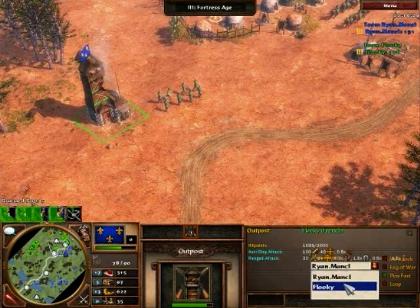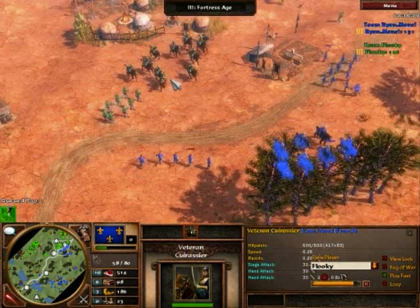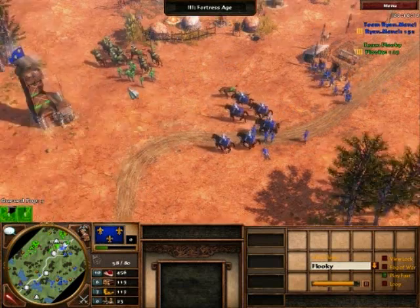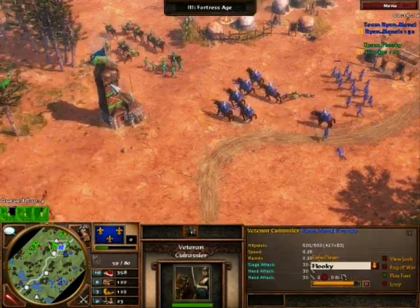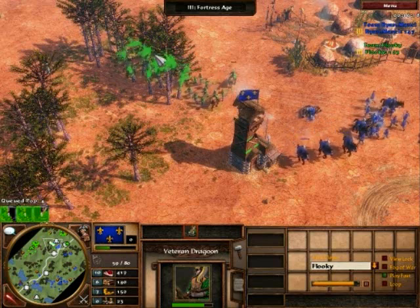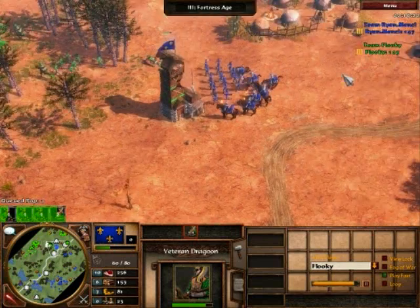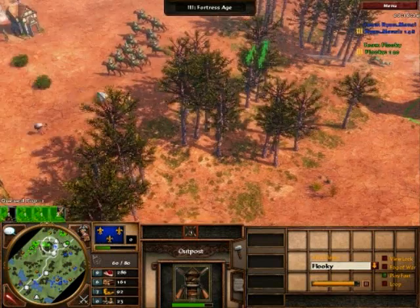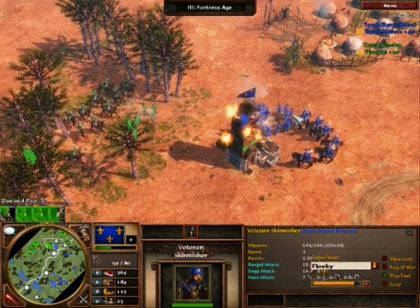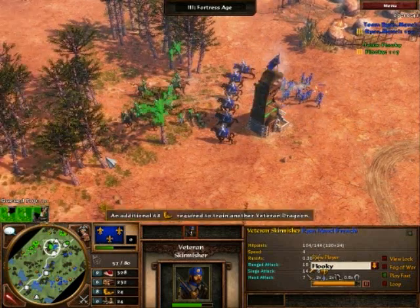Fluky's shipping the 8 Skirmisher shipment — it'll be good, but those cuirassiers are just going to be too much. It's interesting to see the unit combos here. Ryan going for the cav-skirmisher combo, Fluky going more dragoon heavy. Usually it's six of one, half dozen of the other — it really depends on the player's micro and how the unit proportions break up. I personally find hand cavalry easier to micro, but with someone like these guys' micro, it really isn't too big of a deal.